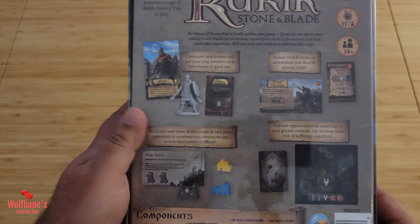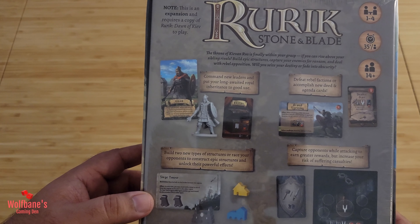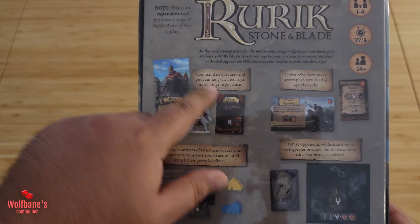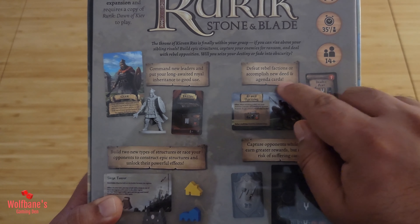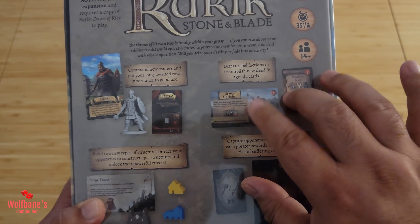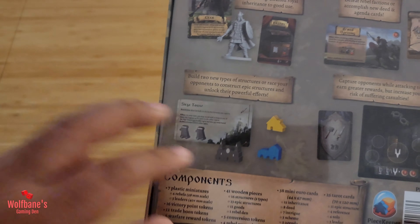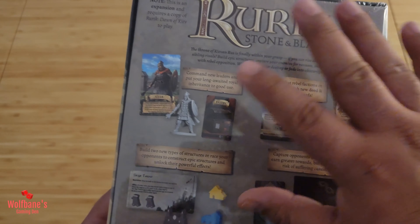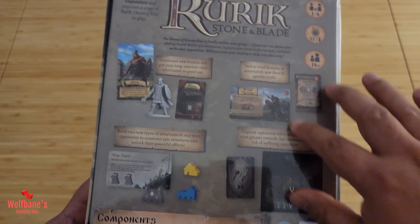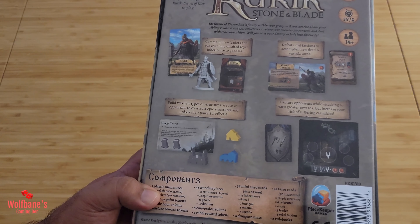If I flip it over to the other side, it basically gives us a quick flavor of what we might expect in the box. So it looks like we get new leaders that we can use in the game. We will get the ability to defeat rebel factions and accomplish new deed and agenda cards. There are going to be a few new structures you can play with, and we have the ability to capture opponents while attacking to earn greater rewards. I haven't been through the rules for these, so I don't know exactly how they all fit in, maybe with some rudimentary understanding of what they might be.